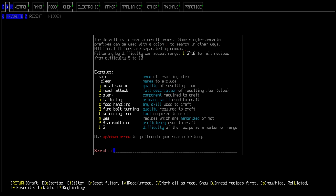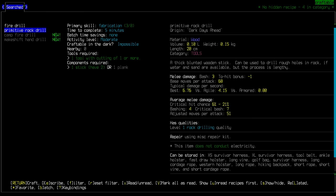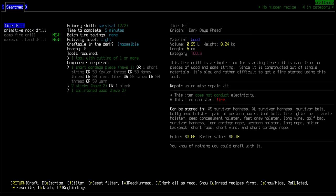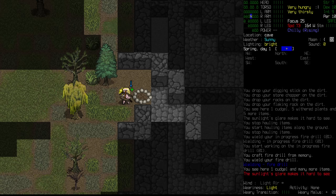We'll search for the drill in the crafting menu. We can also make a primitive rock drill - good to know. But for now, we are just going to go for the fire drill. Now we should have the means to create fire.